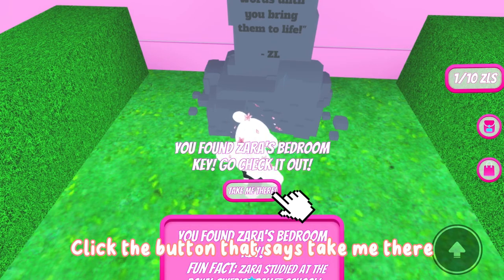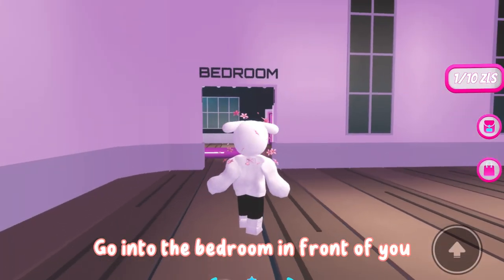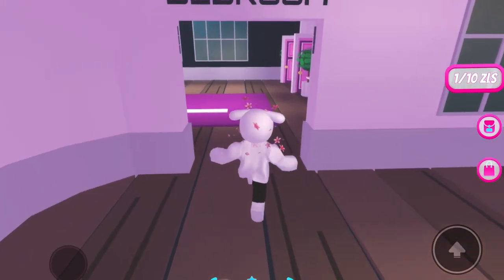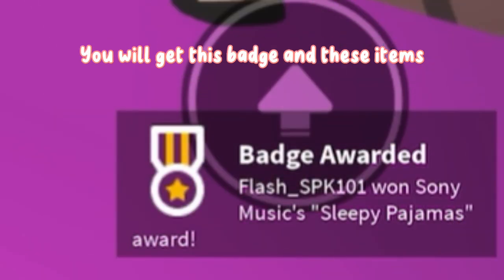Click the button that says 'Take Me There.' Go into the bedroom in front of you. You will get this badge and these items.